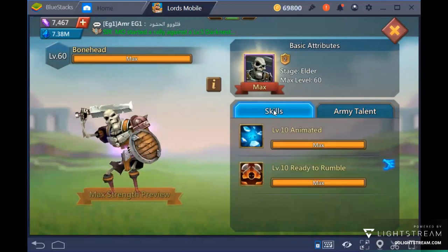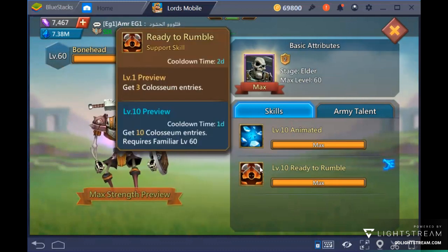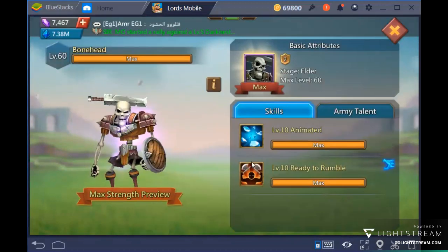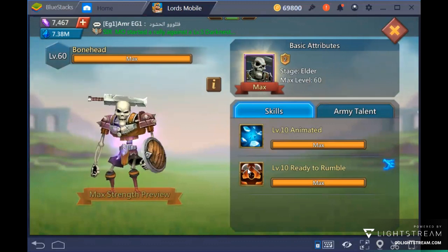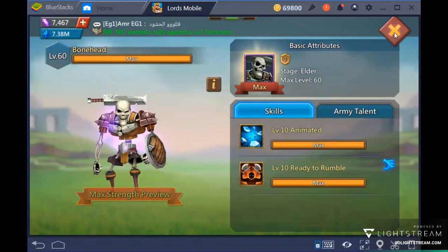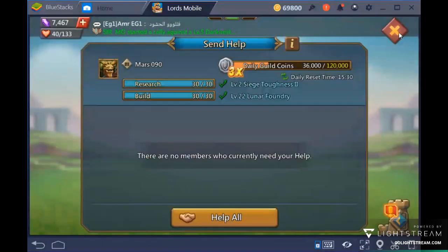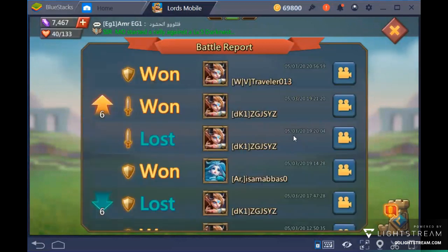In Pack 2B, the best familiar to focus on is Bonehead. Bonehead gives max anima storage and 10 free colosseum entries per activation. Combined with the 5 base daily entries, you get a total of 15 free colosseum entries every day — which is incredible. I hit this button every day at a fixed time.